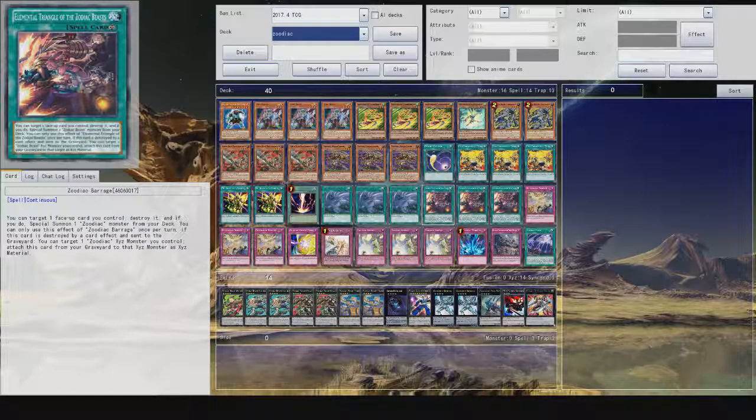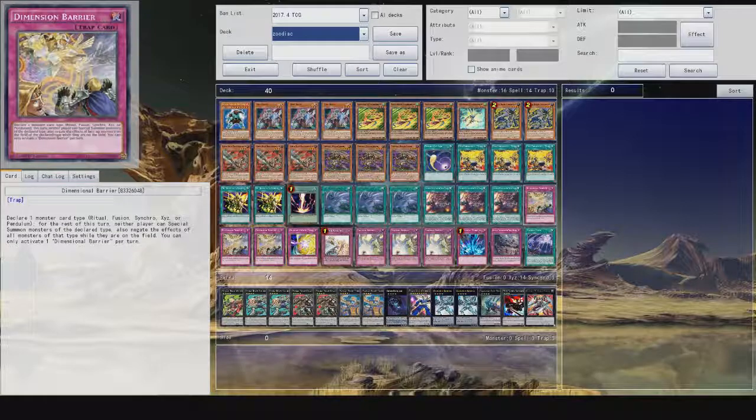One of the main and key cards of the deck is Zodiac Barrage. You can target one face-up card on the field and destroy it, and if you do, special summon one Zodiac monster from your deck — super powerful effect. Then when this card is destroyed by a card effect and sent to the graveyard, you can target a Zodiac monster you control and attach this as an XYZ material. Really, really good.